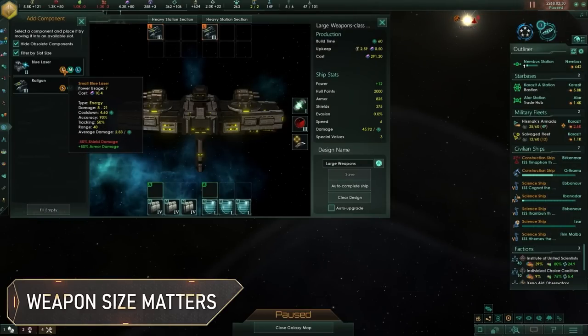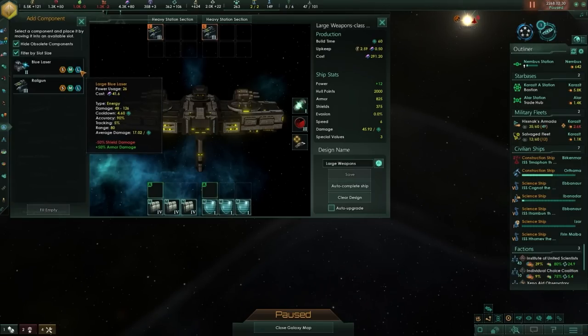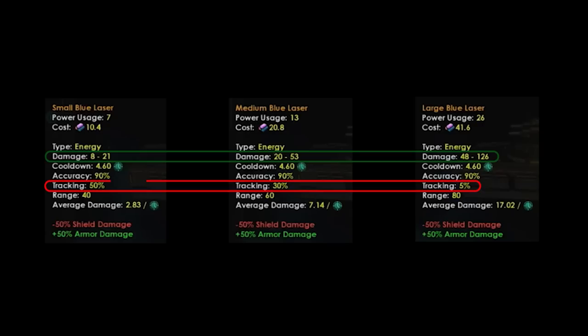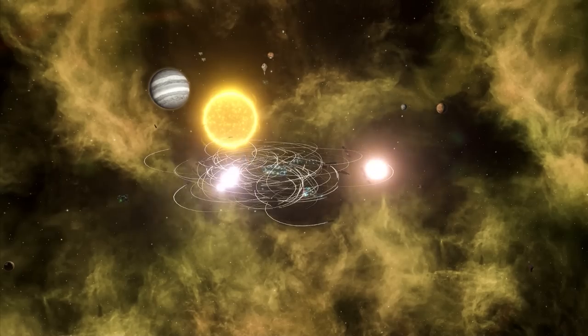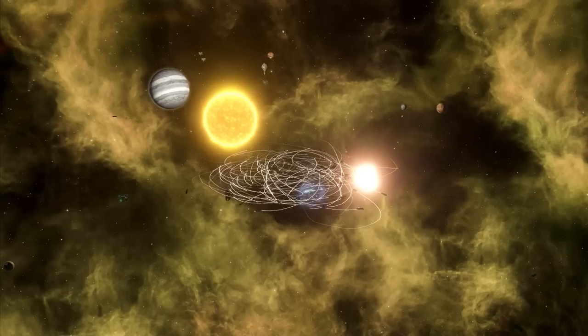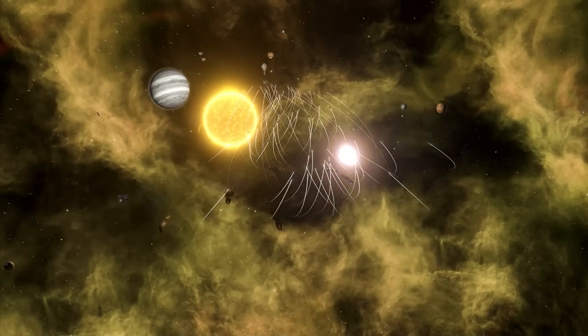Ship weapons come in three different sizes: small, medium, and large. While you might think bigger is always better, weapon size has a massive effect on a ship's effectiveness against an enemy fleet. As ship weapons increase in size, so too do their range and damage. But their tracking speed falls off considerably, and this has a big impact. Tracking speed is the weapon's ability to rotate and aim at its target, so if a weapon can't point at what it's supposed to destroy, it's not going to do much damage at all.